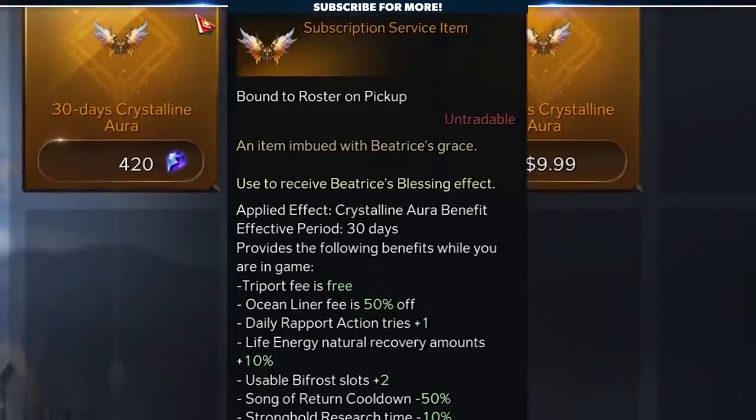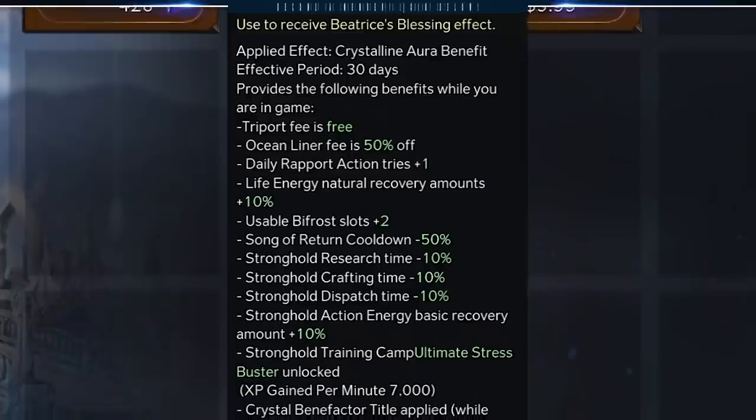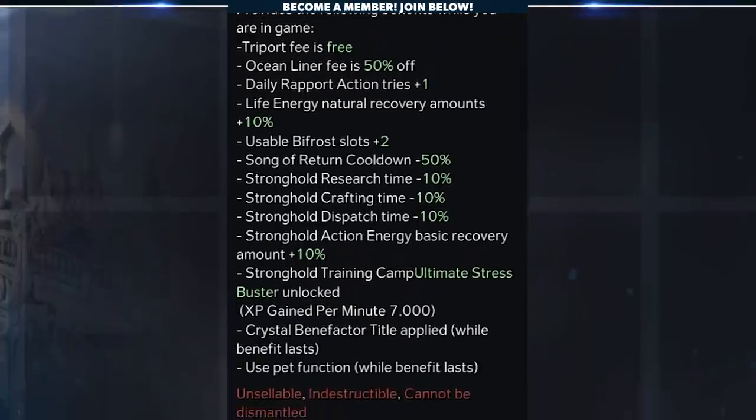In a nutshell, the Crystalline Aura is a premium service, which means you pay real money — or crystals in this case — and you get a series of buffs. We've been clear on this before: the Crystalline Aura has a lot of value. It cuts down on Triport and Ocean Liner costs, gives you additional Bifrost slots, expands the functionality of your stronghold. It's a really solid set of benefits that makes playing the game a bit more convenient.